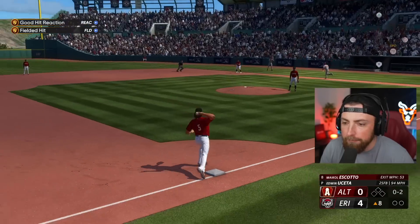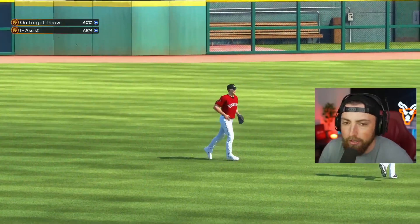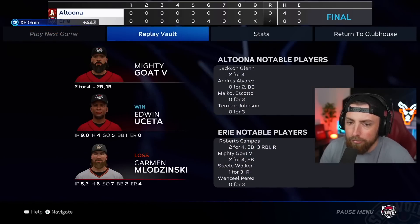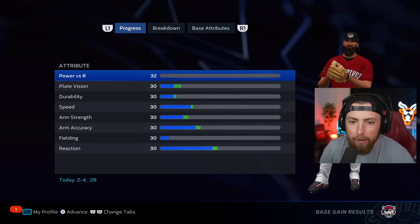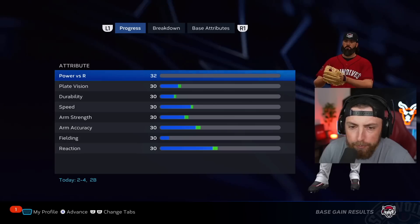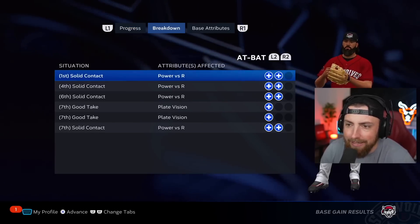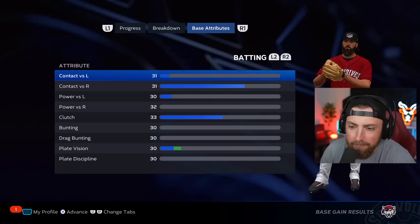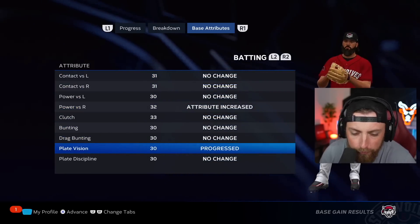I wish I could say his name but I would destroy how you say it. Two for four with a double and a single — not bad. Let me return to the clubhouse and check some stuff out. We definitely gained a lot of attributes there — solid contact, everything is getting increased quite a lot. Base attributes, play vision went up a little bit. Absolutely beautiful. Let me go ahead and advance here and see what's going on.